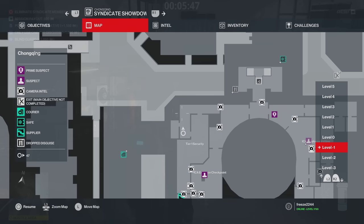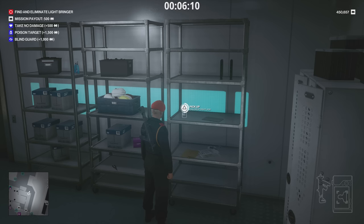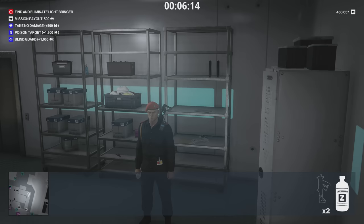Next is Chongqing. The first thing to showcase is the chloroform flask — you'll find one right here. The other thing in Chongqing is the ICIA SMG Raptor, carried by an elite guard.